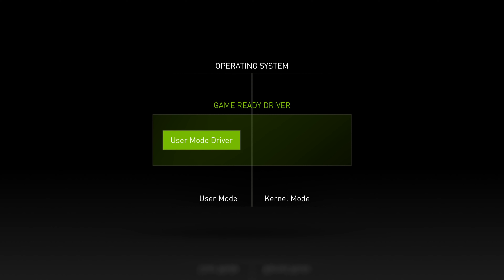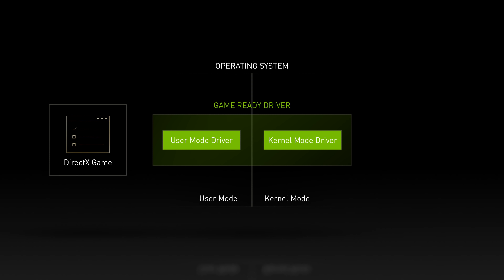A GeForce graphics driver has both user mode and kernel mode components. The user mode portion of the driver communicates directly with the game, and the kernel mode piece handles final communication with the GeForce GPU.